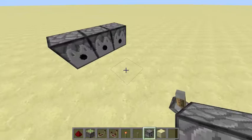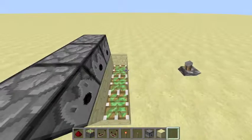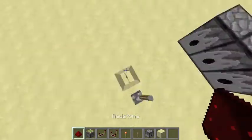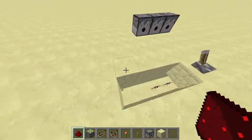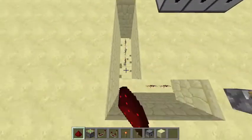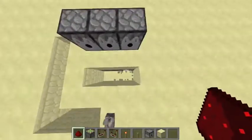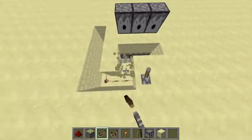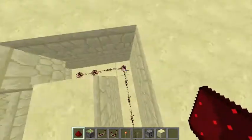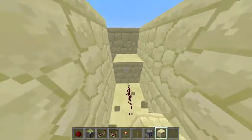Then you're going to dig two blocks down in front of the dispensers, put sticky pistons, put blocks there, dig under the lever, put redstone, and then make the redstone go one block away. Then you're going to dig where the pistons are, put repeaters, and put redstone here.